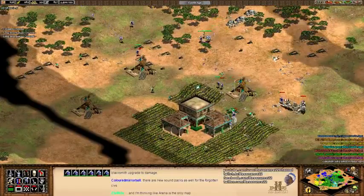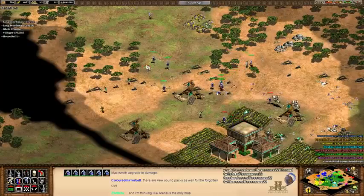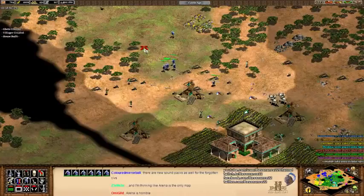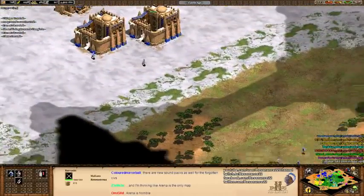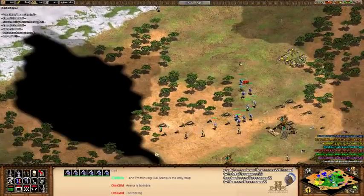Scorpions are an interesting answer here. Critical mass is 200 — so I need 200 to kill a town center. I don't know if Gbetos counter Cavalry Archers — Gbetos have so little HP, like 30 and no armor. I think the Cavalry Archers should destroy them.